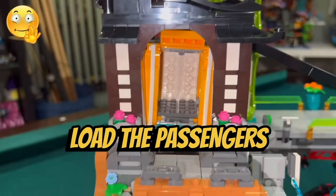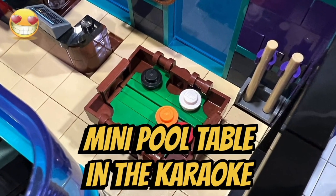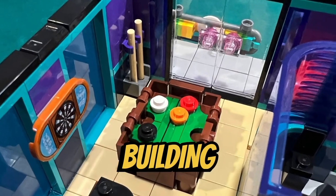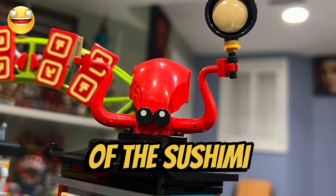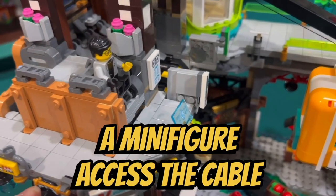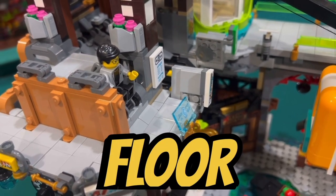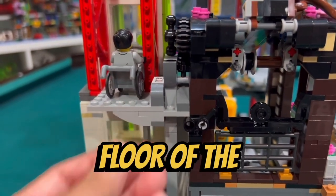I do like how you can load the passengers into the cable car at the top. I like how they designed the mini pool table in the karaoke bar, because they used some clever building techniques. I like the little red brick-built two-armed octopus on the top of the Tsushima restaurant. I like how they have a wheelchair-accessible lift that can help a minifigure access the cable car loading area on the second floor, and another lift that can help a wheelchair get from the second floor to the third floor of the board tower.